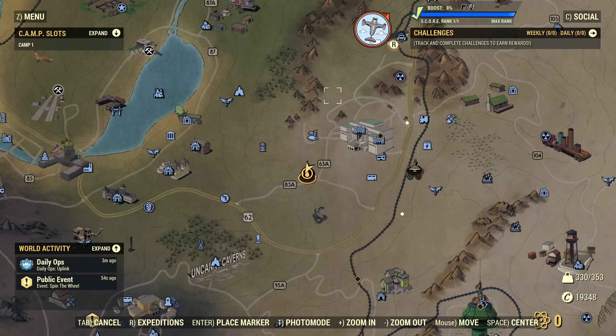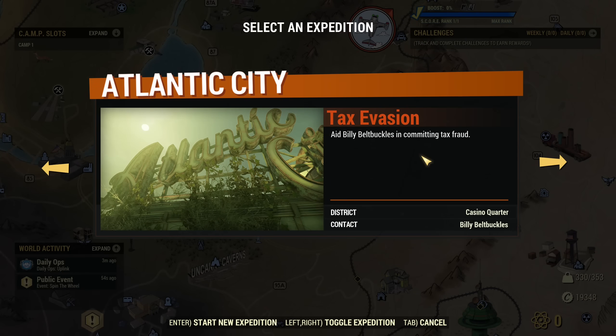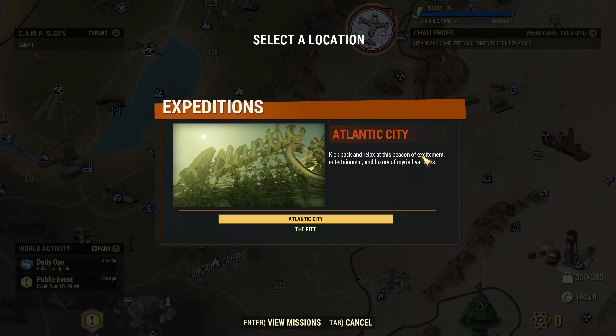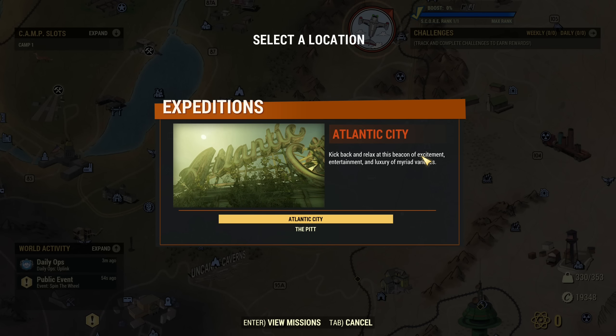Just a quick reminder about Atlantic City — we are not getting a story yet. We are only getting the first part, which includes two new expeditions: Tax Evasion and The Most Sensational Game. As expected, those are in different locations with different objectives, but very similar in concept to what you're familiar with — the Pitt. Same idea, just inside Atlantic City, with new rewards, new enemies, everything new.